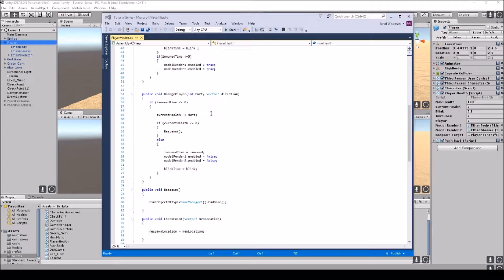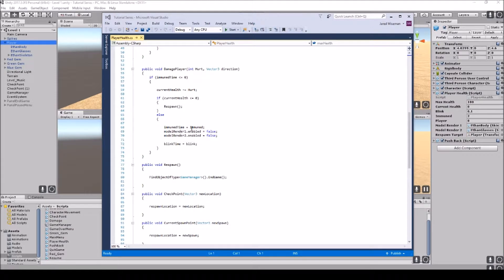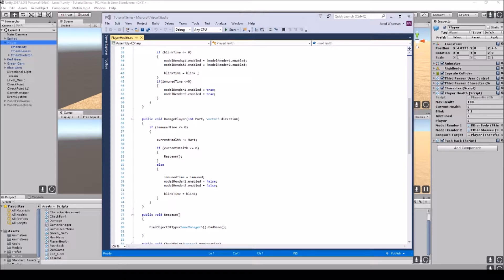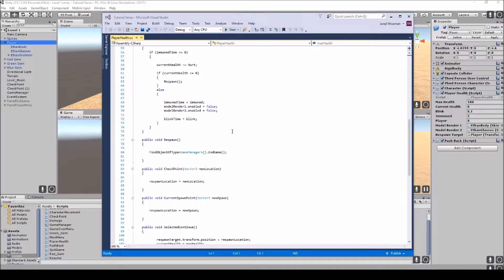In the damage step, if immune time is less than zero then current health minus equals hurt, so the player takes damage. If immune time is greater than zero — say two seconds — we won't take damage. In the else branch, immune time equals immune, modelRender1.enabled and modelRender2.enabled equal false, and blink time equals blink. Note these scripts are still incomplete — I'm going over them as I work on them.